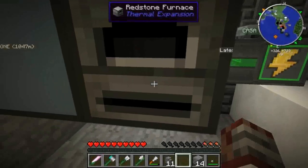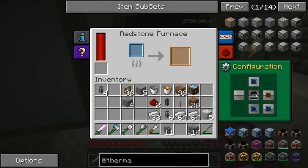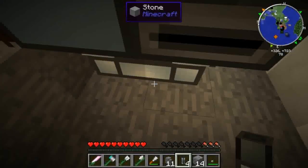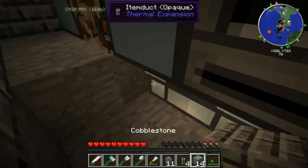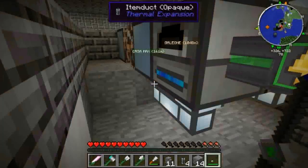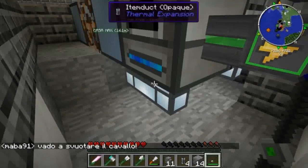Tanto si carica nel frattempo. Una volta piazzata la fornace, dobbiamo collegare il sotto della fornace come input all'autonomous activator che ha come output il sotto. Prendiamo i nostri item duct, li colleghiamo così, e andate a modificare le impostazioni dell'item duct: dovete mettere che ha l'uscita. Quando si illumina l'item duct vuol dire che sta facendo uscire gli oggetti.